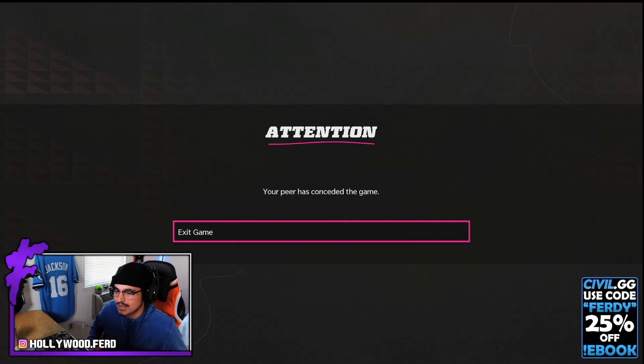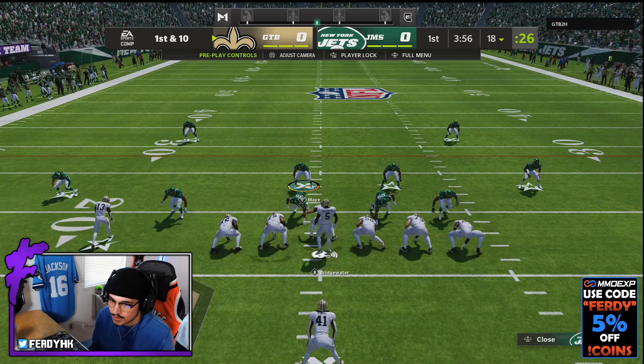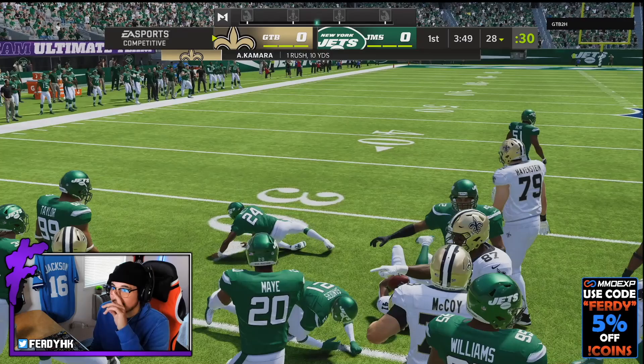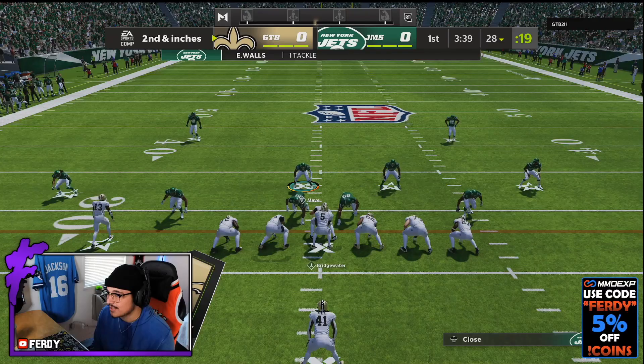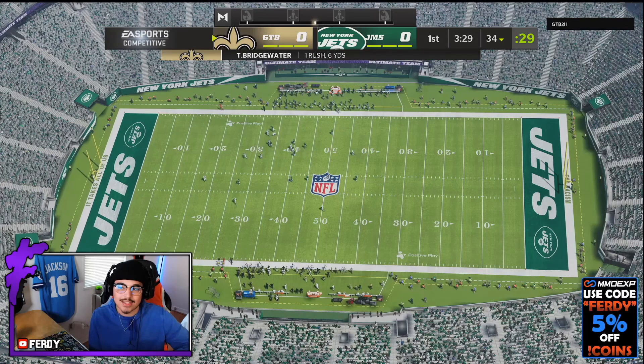Game number three starts on defense — we have to get a stop before seeing DeAndre Swift again. This guy has a full Saints team: he's got Teddy, he's got Alvin. Good block right there by Brandon Cooks picking up my linebacker. He's got his full Saints team with Teddy — that Teddy card isn't bad. If you missed that gameplay yesterday, check the card in the top right. I also dropped a wide receiver tier list before this video — odds are YouTube sent the notification for that video and not this one, so go check that out if you want the updated wide receiver tier list.